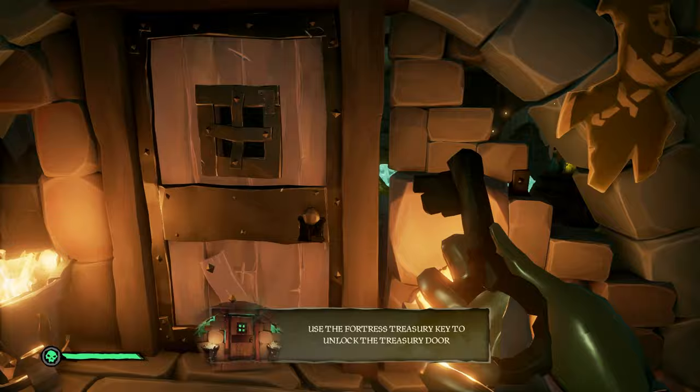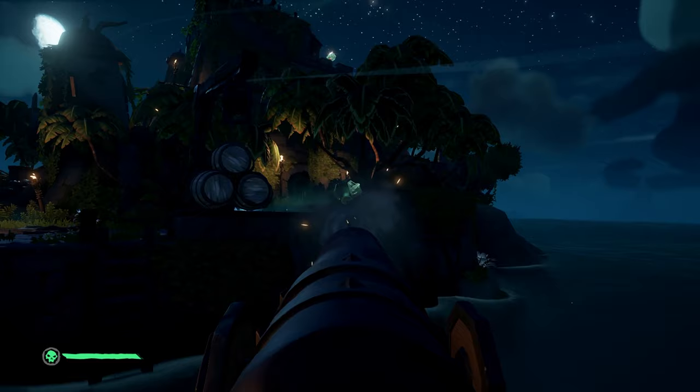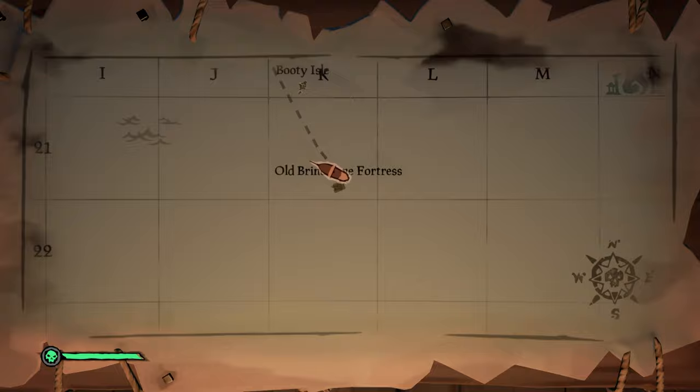Once the door is open, you'll be met with the treasure. Grab the loot piece by piece and place it in a spot to be harpooned. I place it in this spot here as I believe it's the fastest, but anywhere will work fine. Once you've gathered all of the loot and harpooned it to your boat, you can now sail to the second sea fort shown on the map. Once you're there, repeat the same steps again on this fort as it's the exact same.